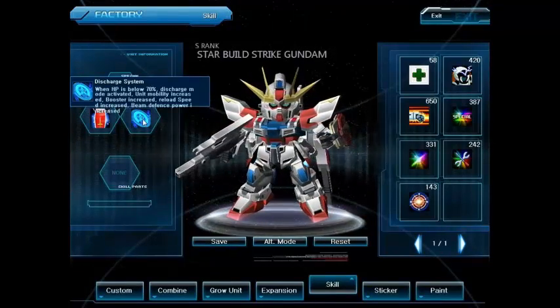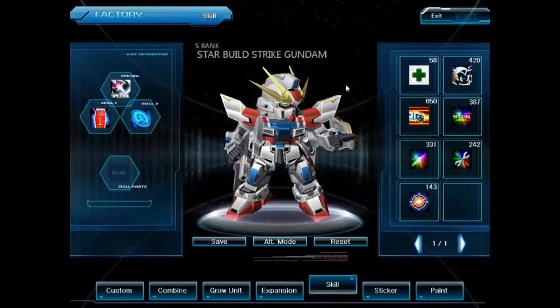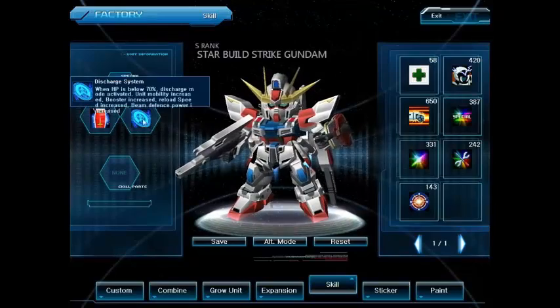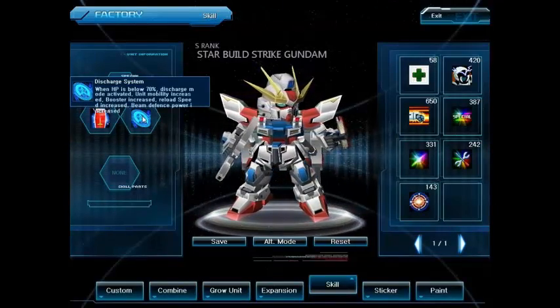Beam defense power increased — so in other words it gets a slight I-field. Now it doesn't get the I-field green colored bubble around it, but it does have increased beam defense. So yeah, that's the deal with that.